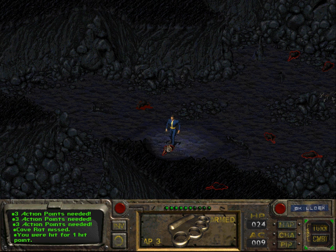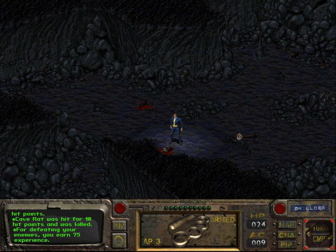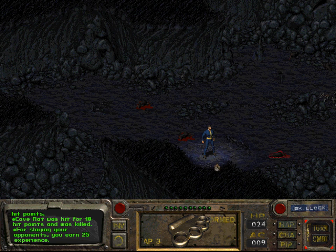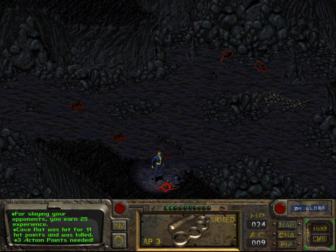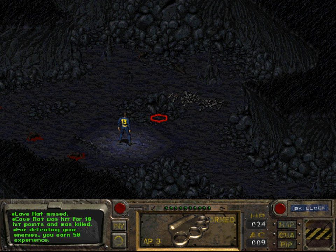We kind of have to watch our health, since we are playing as a character that has low endurance. Endurance basically determines how much of a beating you can take. Having low endurance as a hand-to-hand combat person certainly is not great. However, eventually we will get power armor, which is awesome and hopefully neutralizes that disadvantage. We don't have enough action points so we'll end our turn. The rat missed, fortunately — and one hit and it is dead.